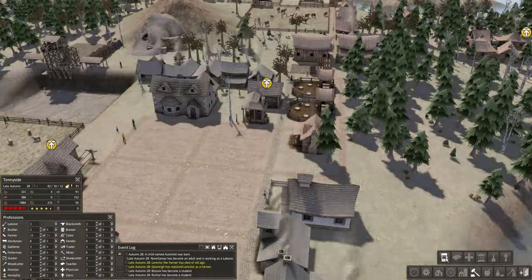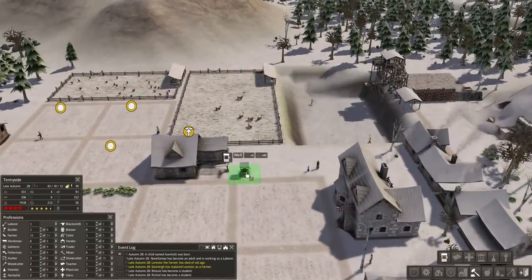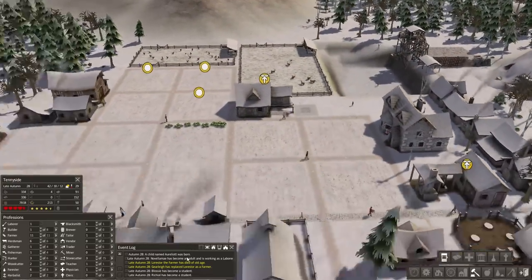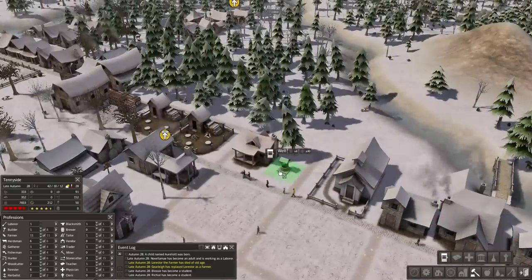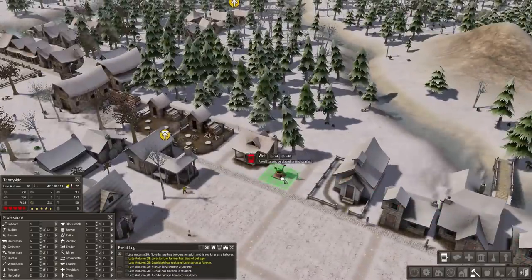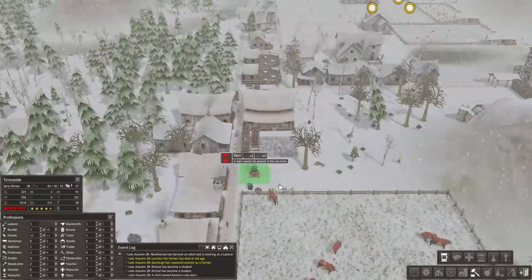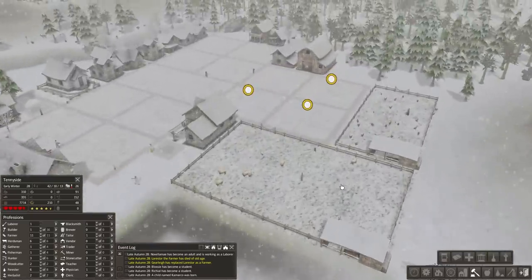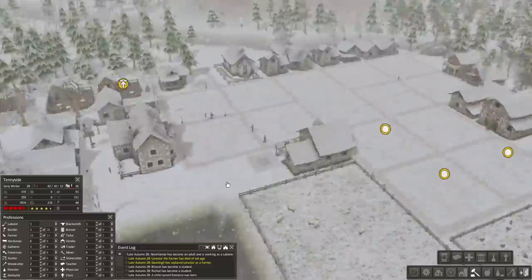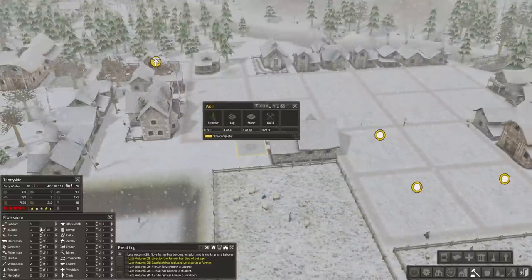We already have a schoolhouse. We don't have a well — we can build a well, that would be beneficial. Let's build a well right there, and another one right here, and one more right here just in case a fire breaks out. We're covered.